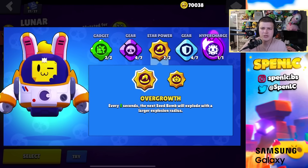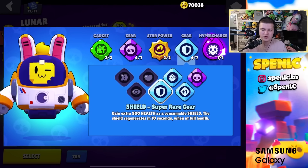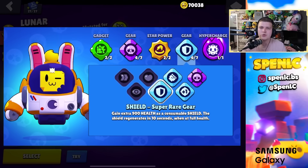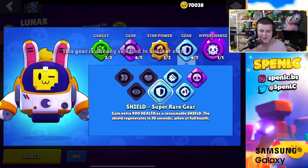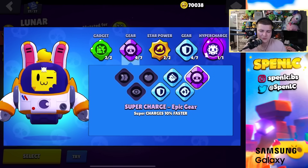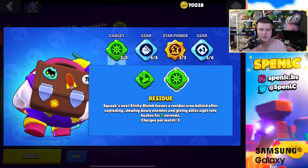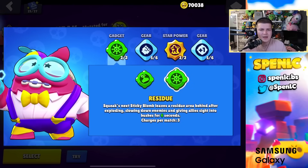Sprout: transplant gadget 100% of the time for keeping opponents back and spawn trapping. Overgrowth star power 100% of the time for confirming kills and cycling supers. Super charge gear 100% of the time — it's essential, Sprout wouldn't be as strong without it. Shield gear is reliable on a thrower.